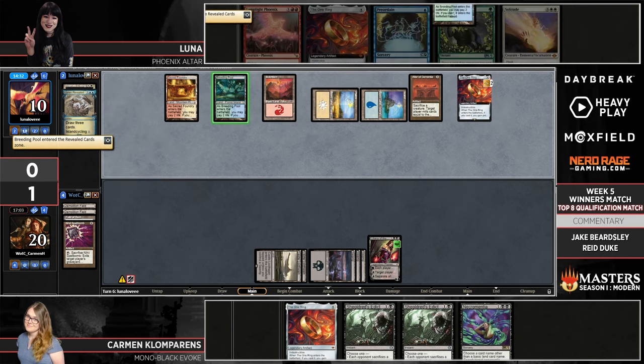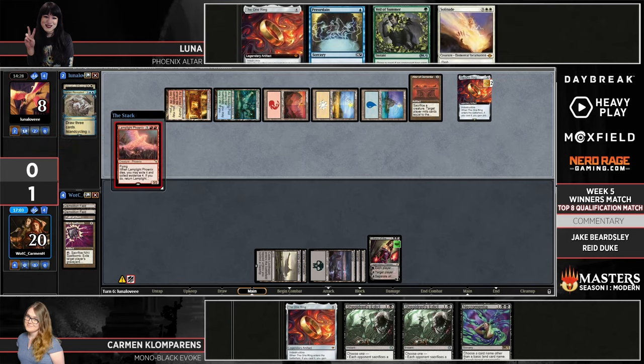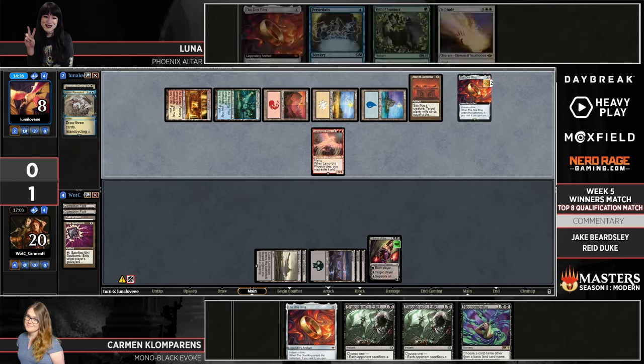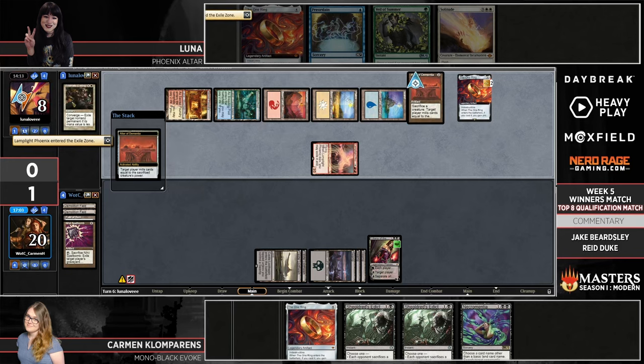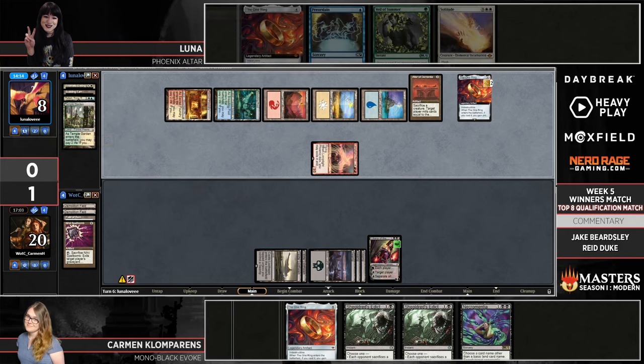I think that showed good judgment on Carmen's part. Under some different circumstances you would go for the Necromancia. However, Luna has enough going on on the battlefield — an active One Ring and a 3/2 lifelink Solitude — that if Carmen spent a full turn Necromancia-ing a card not part of that battlefield, Luna might just be able to win in a non-combo fashion by playing creatures and getting too far ahead on cards.